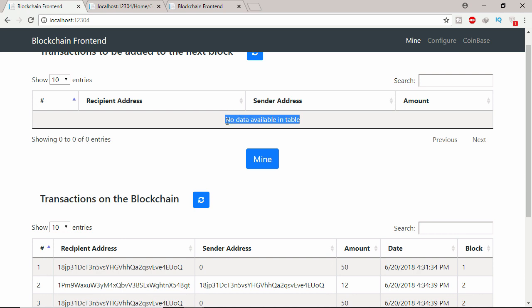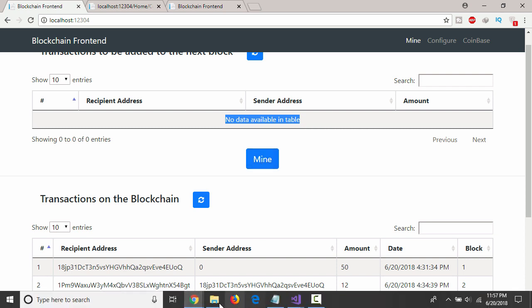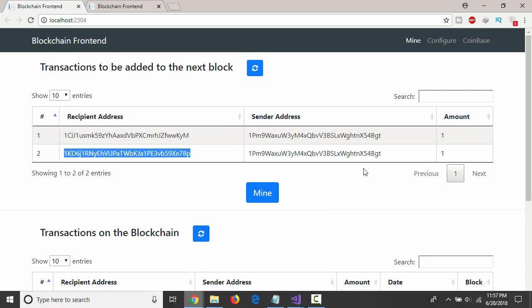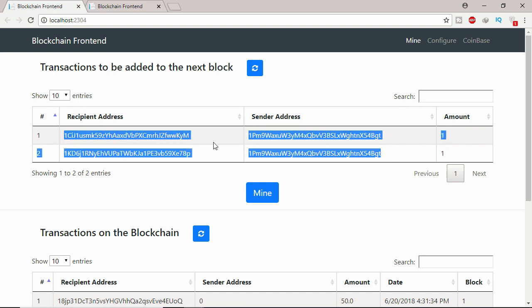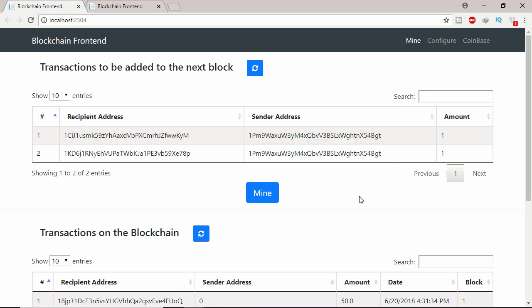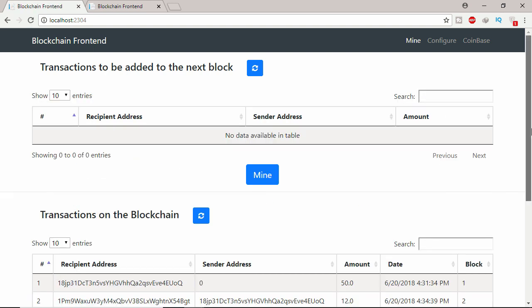This is the second miner address. Let's refresh this miner — you can see there is no unconfirmed transaction to mine on the first miner. But this second miner got a few unconfirmed transactions, and this second miner will mine this one.